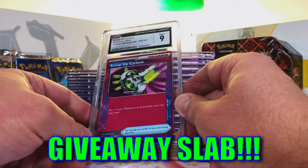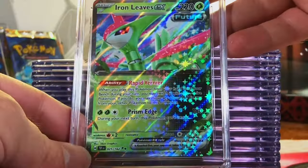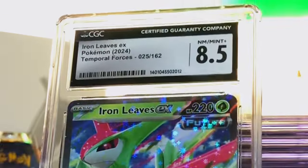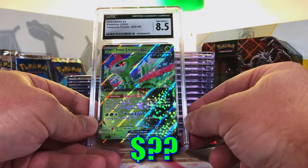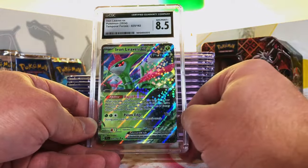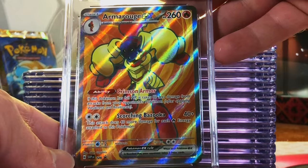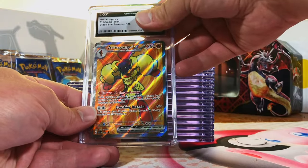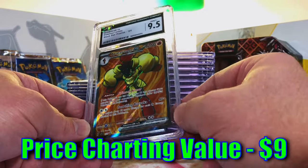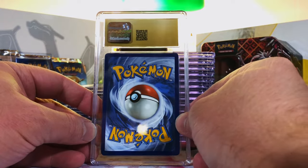I definitely think the Scoop Up Cyclone could have been higher, but I'm not gonna complain about a Mint 9. Iron Leaves EX Double Rare from Temporal Forces — I think this one is an 8.5. Eight-five, yep. Haven't gotten a whole lot of 8.5s — only got one 7.5. Armarouge EX Full Art promo — this could be a ten. 9.5, almost! Cool card, I like the artwork. Our second pristine ten of the day — let's flip it.